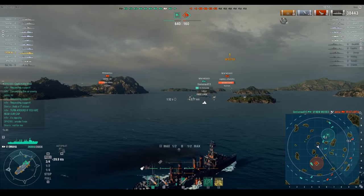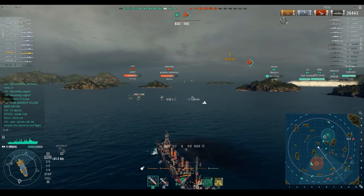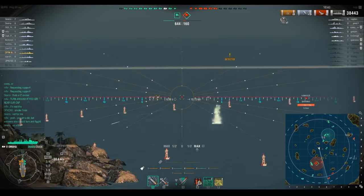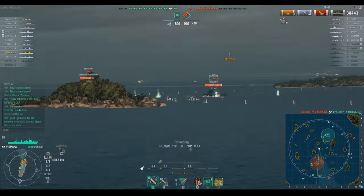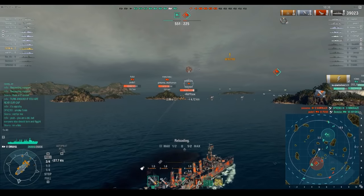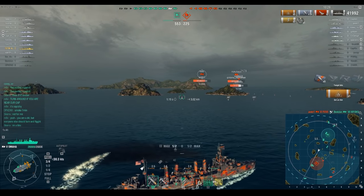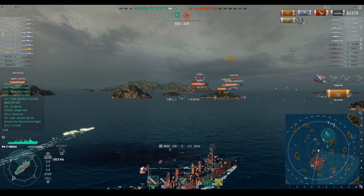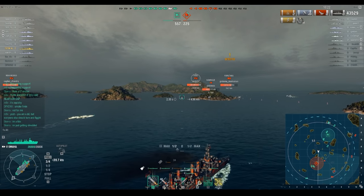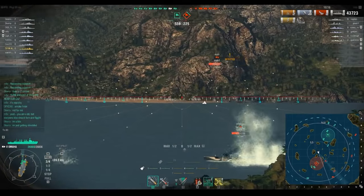Somewhere around here has got to be a destroyer. You saw me pop my hydroacoustic there — that's because of the destroyer smoke. There is our Kamikaze. Now it's time to actually do a cruiser's role and engage this destroyer. Unfortunately, the gun arcs aren't nearly as favorable as the torpedo arcs on this ship. I'm putting those torpedoes midway through because my anticipation is for him to come into them, but he goes the opposite way. The torpedoes reload quick enough — it's not a huge deal.